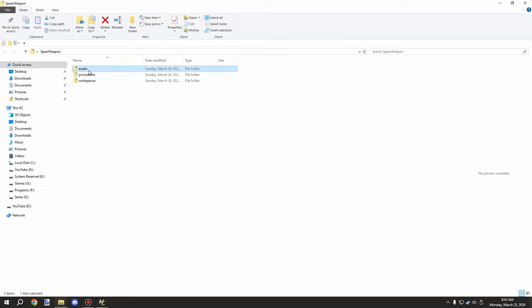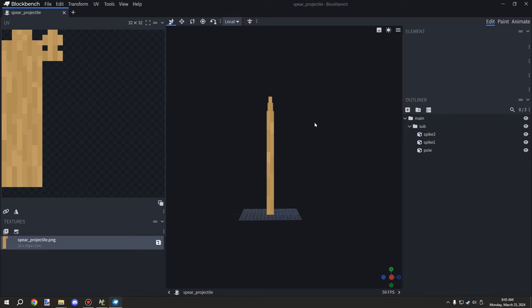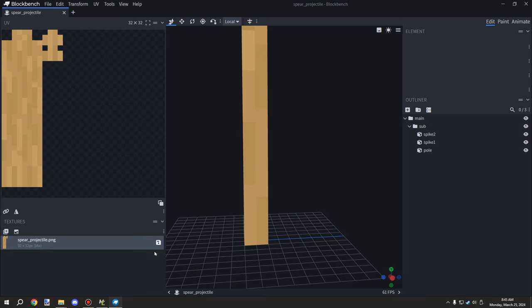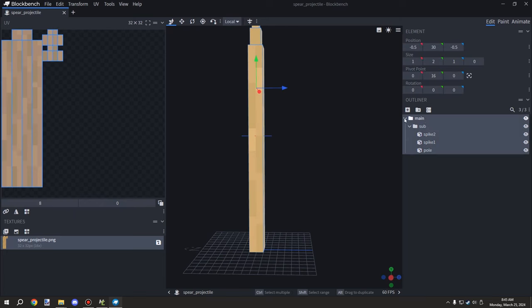Go to assets, Blockbench, projectiles — all these files will be provided. The projectile needs to face upward and be centered. This ensures the projectile faces the right direction when shot. The tip of the spear should be pointing up, and the bottom is down below. You'll also want to make sure your model is set up with a two-subfolder system.